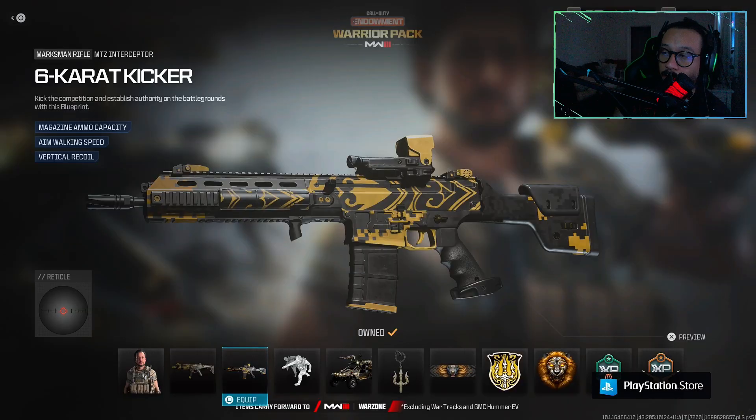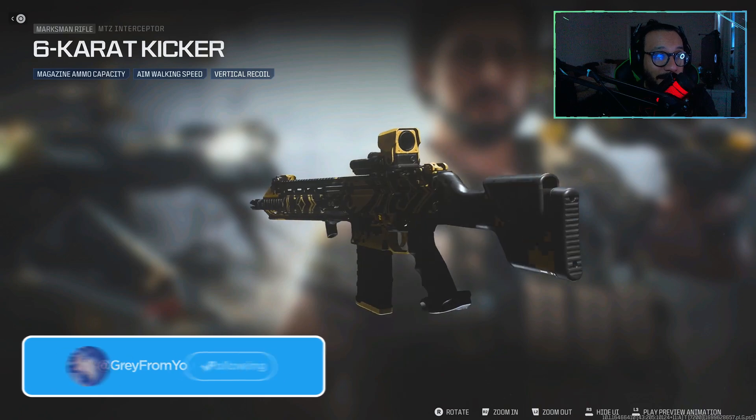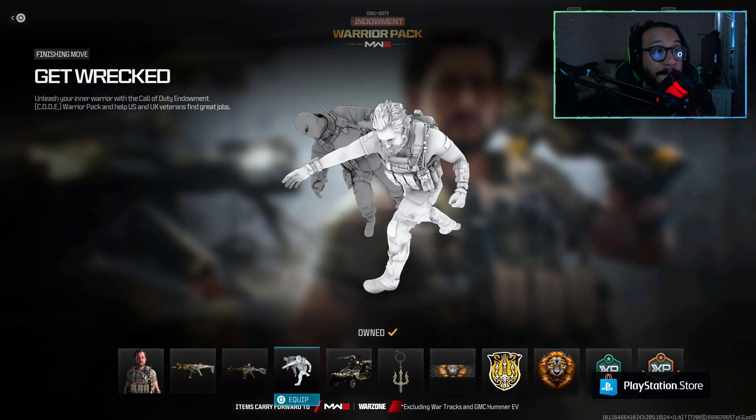Next up, we get a blueprint for the MTZ Interceptor marksman rifle called the Six Carat Kicker. It features magazine ammo capacity, aim walking speed, and vertical recoil control. Here are the attachments — I'll definitely bring this out into the field. Here's a full 360 on this blueprint; not a bad-looking blueprint at all.